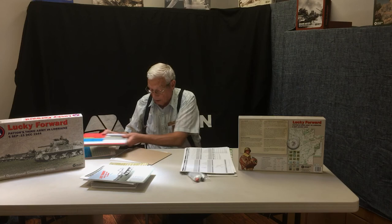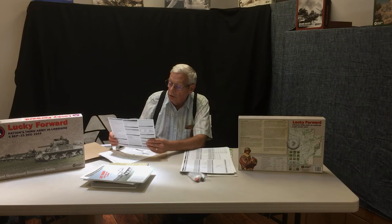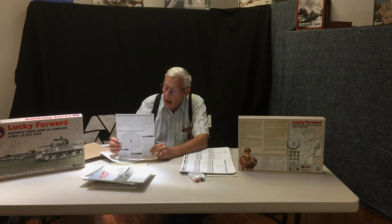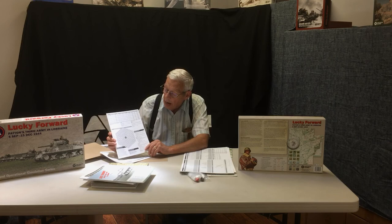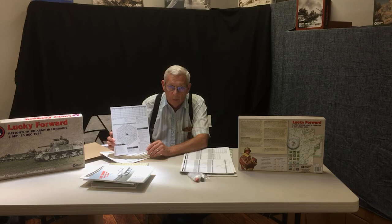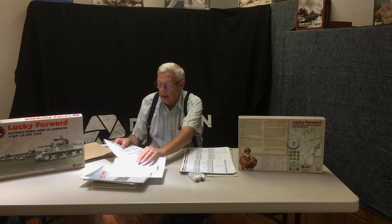There are eight counter sheets total. The remainder of the player aid cards are 8.5 by 11, mostly covering GOSS rules specifically. Lucky Forward also has Patton's Dagger Thrust scenario — a hypothetical scenario where instead of Montgomery, Patton gets the fuel, ammunition, and supplies required to continue his offensive. We've included the 82nd and 101st Airborne, and if you own Atlantic Wall, you can include the British Airborne divisions as well. Lucky Forward rules also provide the same airdrop system used in Atlantic Wall, modified slightly to cover the situation in the Lorraine, and a card for weather information.